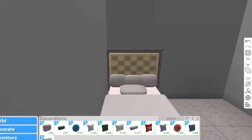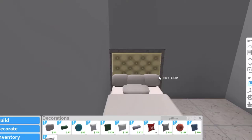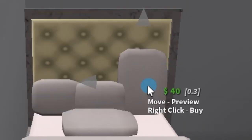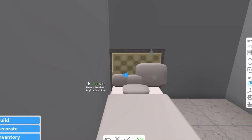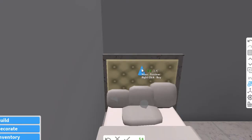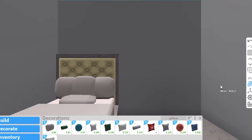Now that you've added your pillows, go to the sidebar — there's going to be a toggle tool. Press that and you can make it tall, wide, and long, whatever size you'd like. I'm going to keep it simple. Do the same for the rest of the pillows — make them close to the same height as the others, or different heights. It doesn't really matter; just be creative.